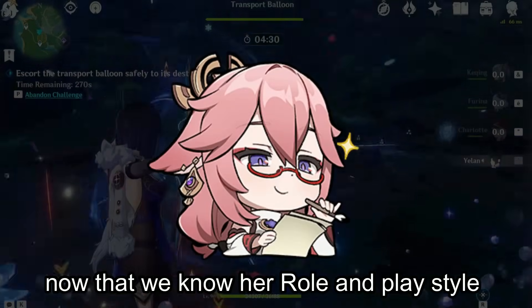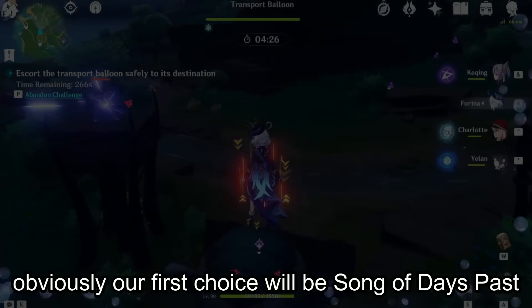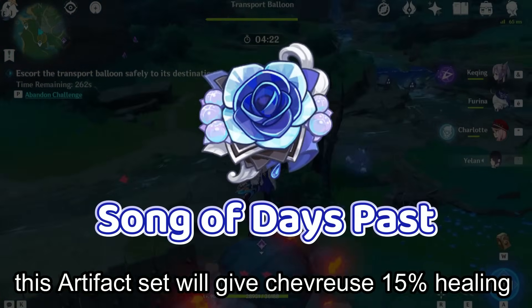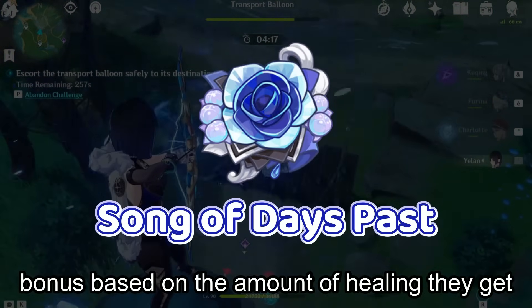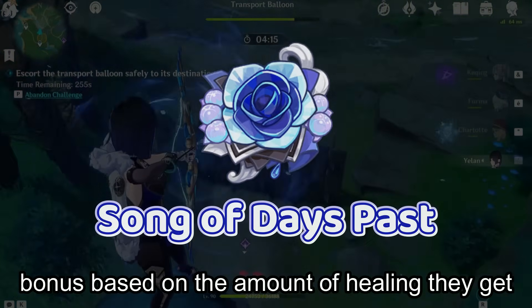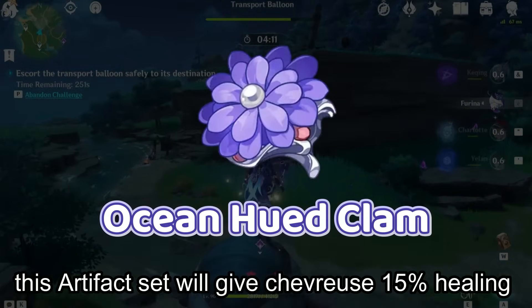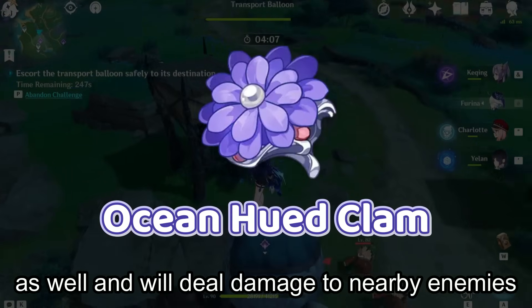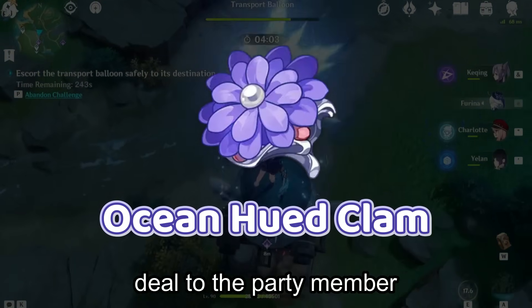Now that we know her role and playstyle, picking a good artifact set will be an easy task. Our first choice is Song of Days Past — this artifact set gives Chevreuse 15% healing bonus and provides the team with damage bonus based on the amount of healing they receive. The second choice is 4 pieces of Ocean-Hued Clam, which also gives 15% healing and deals damage to nearby enemies based on the amount Chevreuse heals party members.